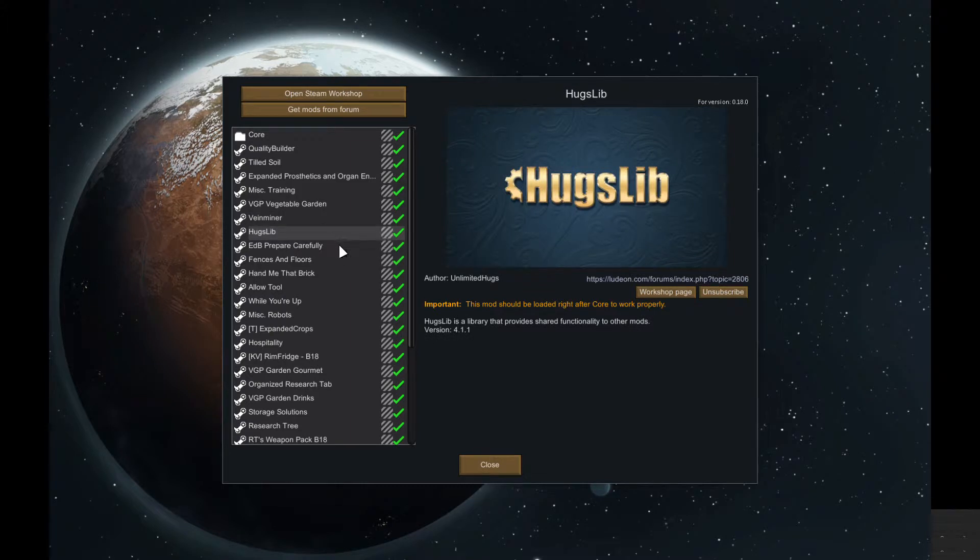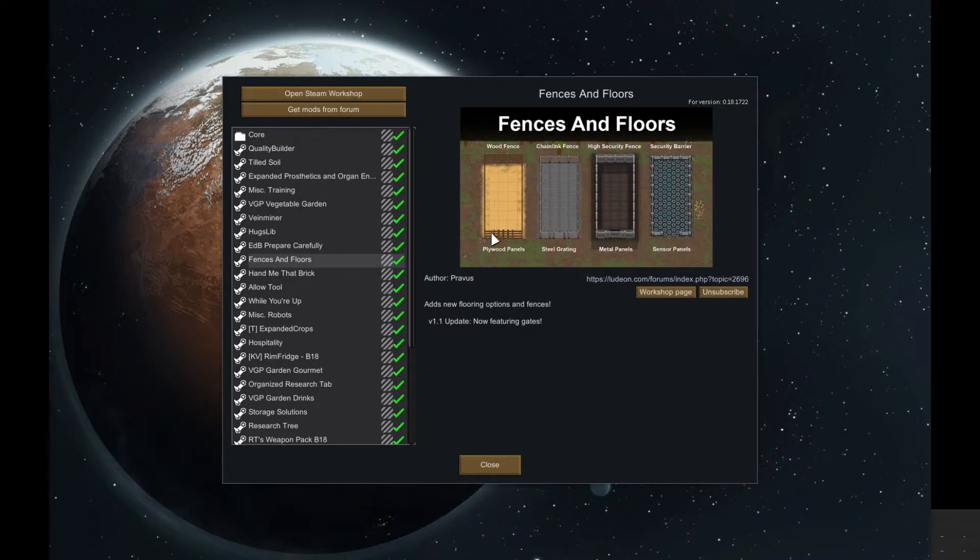You have to have HugsLib. EDB Prepare helps you early game — as you saw, I've got some animals and some extra weaponry. It just helps you get a really good start and you can change it however you like, which is very useful. Fences and Floors — you know I've got the wooden fences around the animals. You can get all this stuff: metal panels, sensor panels, and the security fence, etc.